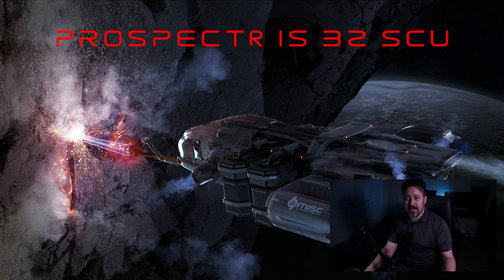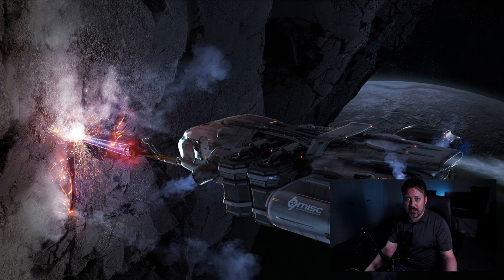It doesn't necessarily have to be a full-fledged cargo ship, but at least a ship that can carry that much. Going into mining, it's almost like you need two separate ships — your miner and a ship to carry cargo — because your beginner ship probably can't carry enough SCU to haul that refined ore all the way down to a station to sell it.